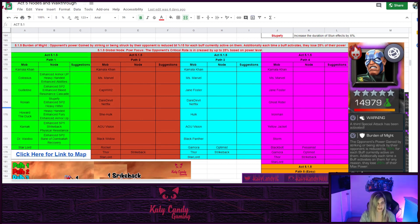Most of the buffs in the first few chapters are pretty straightforward, but as we get later into Act 5 chapters they can get more tricky. 5.1.5 has a few hidden champs linked to the boss, shown on the map so you can plan accordingly. The global node Burden of Might means the opponent's power gain by striking or being struck is reduced by 15% for each buff active on them, and each time it activates they lose 25% of their power. So you don't want to bring champs that get a lot of buffs - a lot of cosmic champs like Angela and Venom are out. Hyperion does okay because of his insane power gain - he's the exception to the rule.